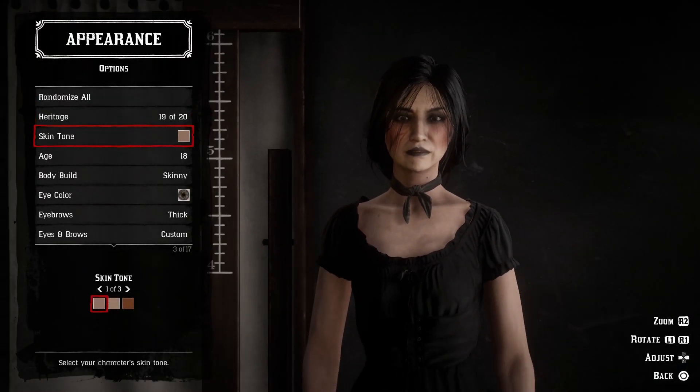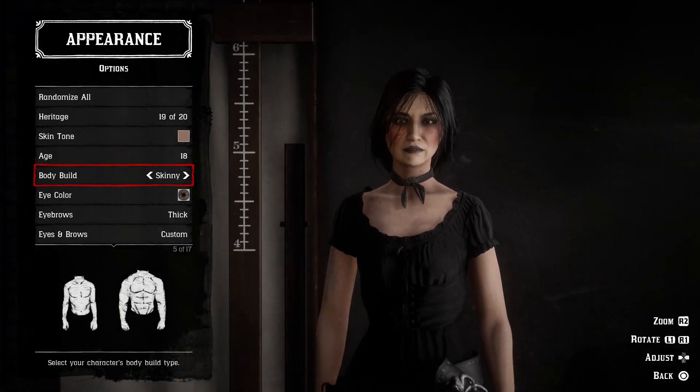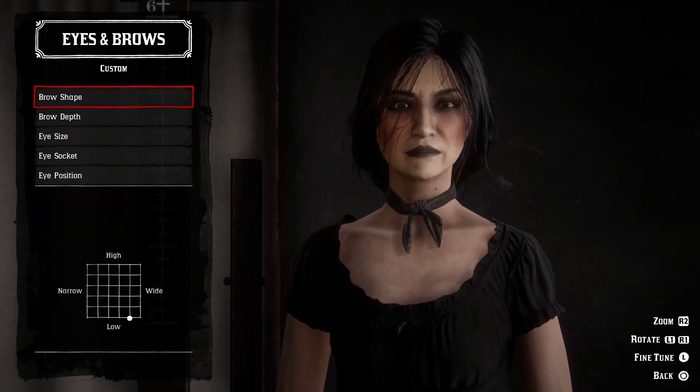Hello and welcome to Heritage 19, character creation for Red Dead Online. This is one of the characters that took me the longest to create due to having to make small adjustments along the way to make sure that the face shape and makeup fit together as much as possible.